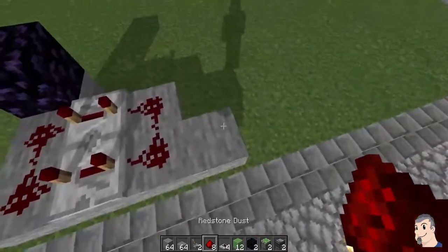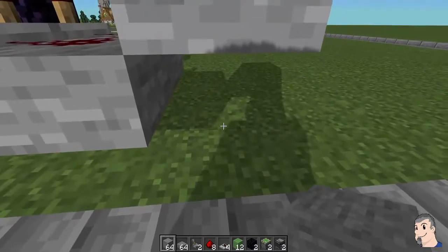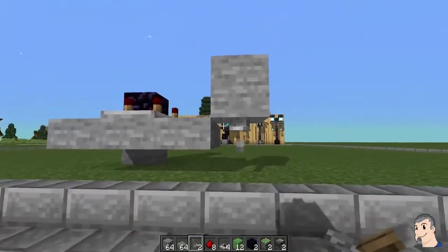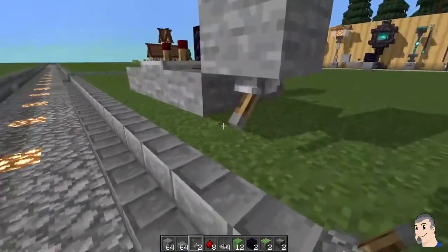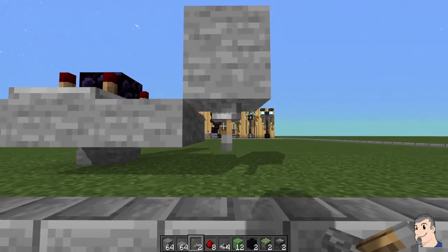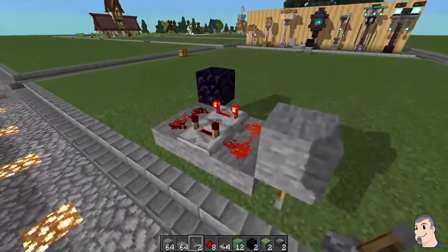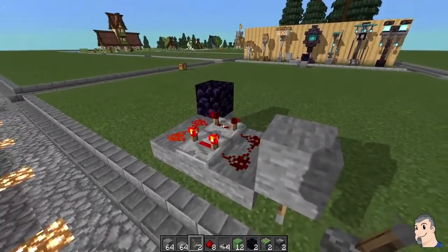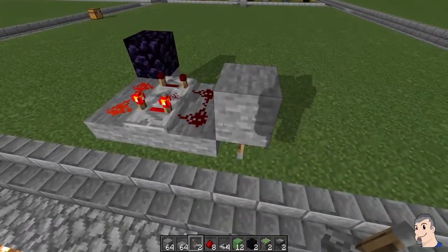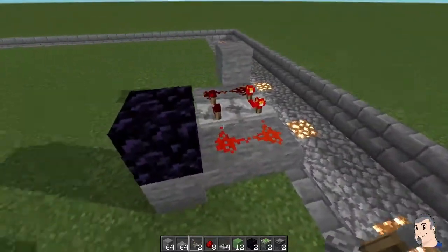Put the repeaters on four ticks each, then two more pieces of redstone and a full block. Come down and bust that out. We're going to take this lever and flip it on and off real quick to start the clock. If it's solid red and paused, you may need to break some redstone or a repeater and redo it — just on the return side, not the starting side.